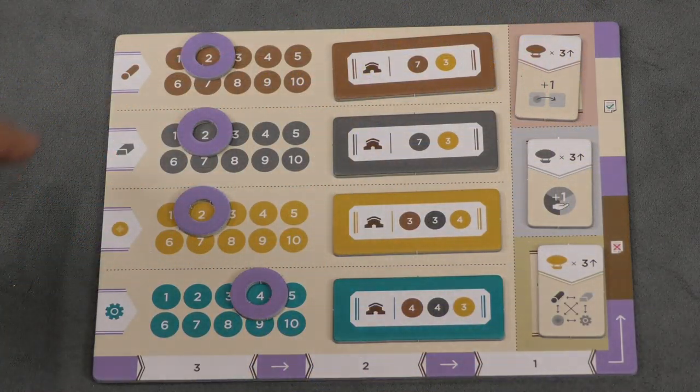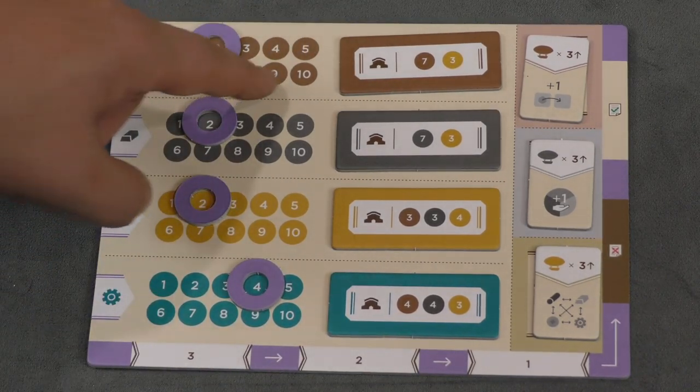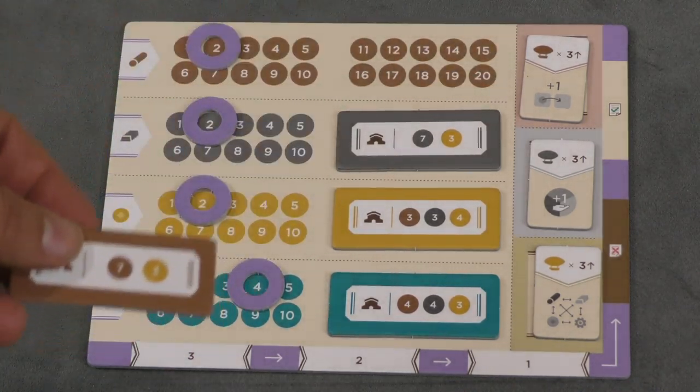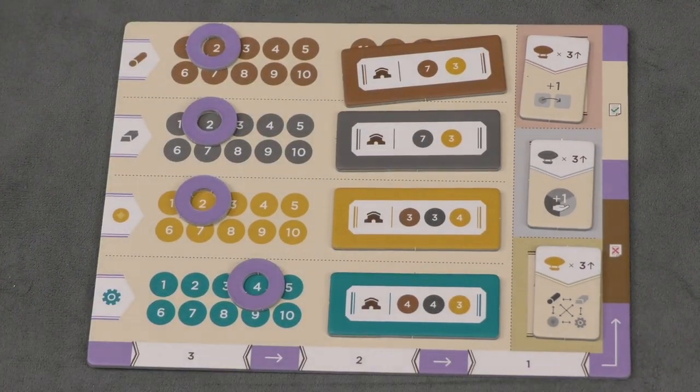Each player has their own board where they'll keep track of wood, iron, gold, and steam. This just basically tracks your resources. You can't have more than ten of these, although later in the game if you build a renovation tile, you'll be able to go all the way up to 20 of any particular resource.